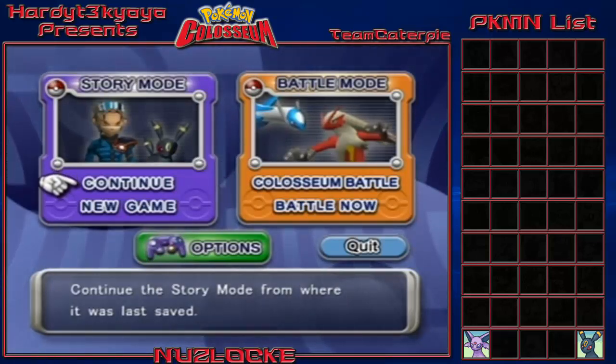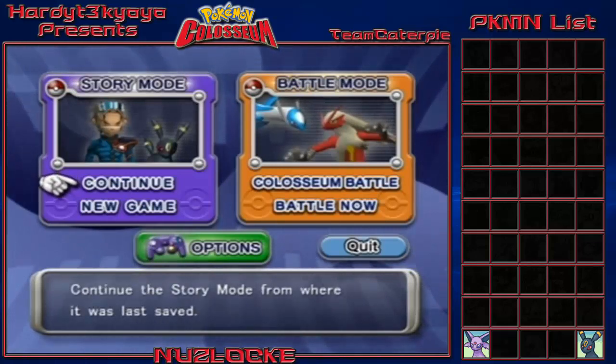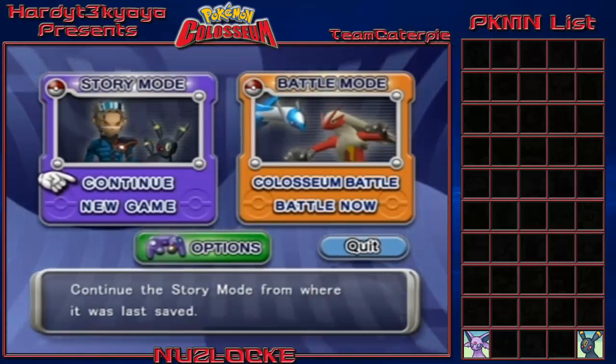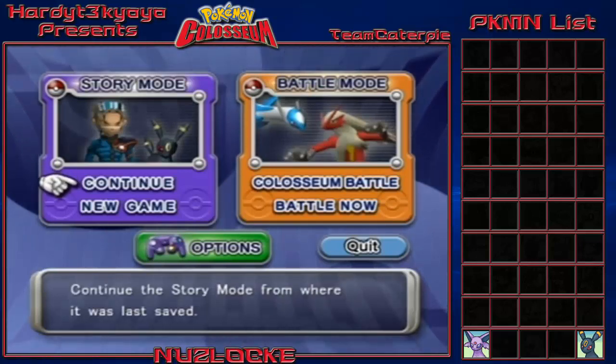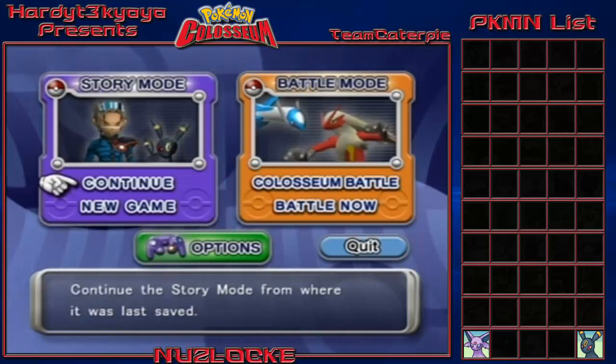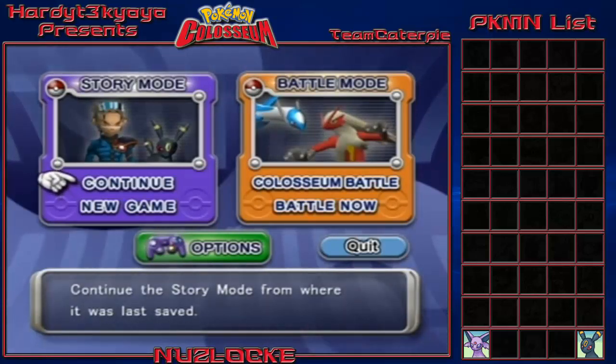But it's not gonna be a normal Nuzlocke, because Pokémon Coliseum is a bit of a weird game. The basic rules apply — things die, they're dead, you put them in the box — except for one exception. Normally you can only catch the first Pokémon in each area, but since there are only about 40 encounters in the entire game including post-game, I'm going to be able to catch all of the shadow Pokémon. All other rules stick.